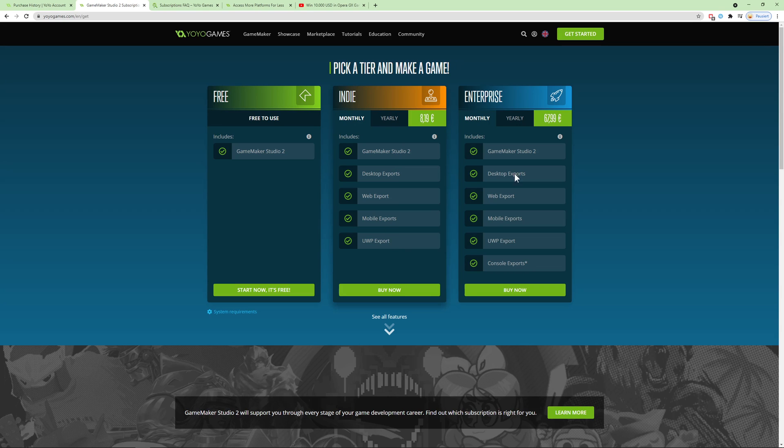Before, you had to buy licenses for desktop, web, mobile, and so on separately. But now they've streamlined it as a subscription in just three tiers. Here you get all the essential exports in one tier for the steal price of eight bucks a month, or 84 bucks a year. That's a pretty smart move from their side to make it extremely affordable.